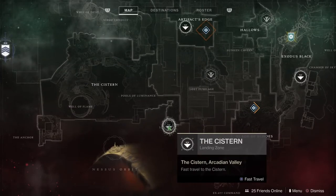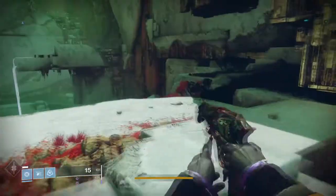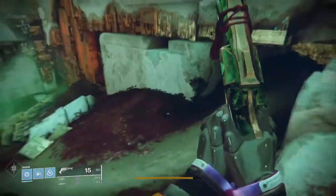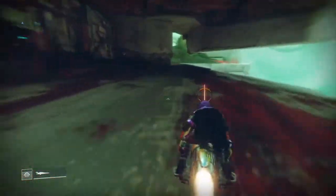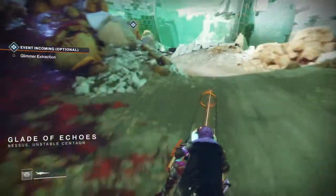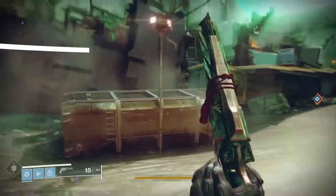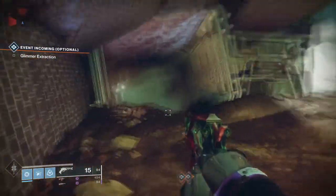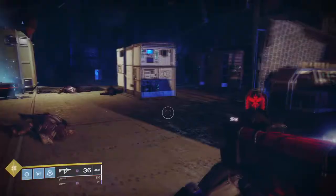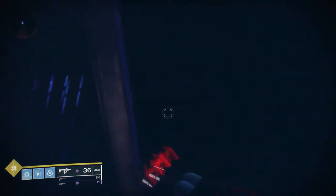For the fifth one, we need to head to Nessus. Go to the Cistern and head to the Glade of Echoes. Stand in the location shown on the map and the Lost Sector entrance will be right in front of you. Run all the way to the end and when you get to the final room, it's going to be to the right side of the box.